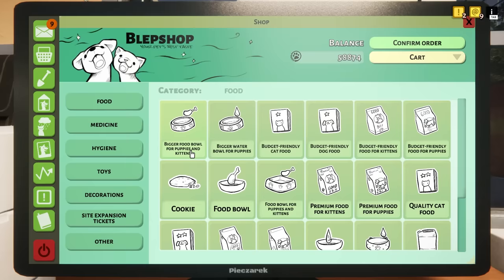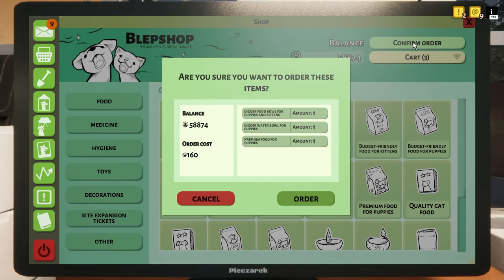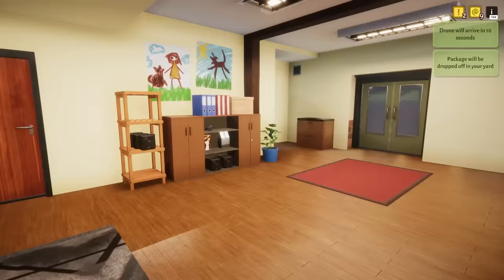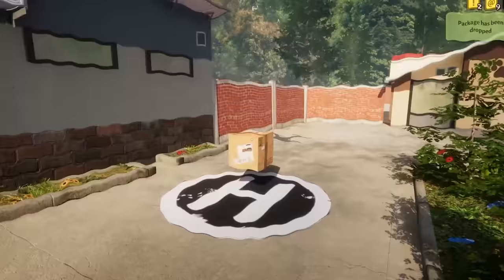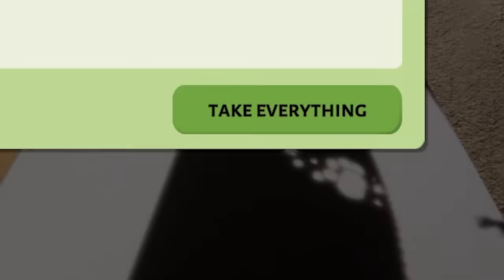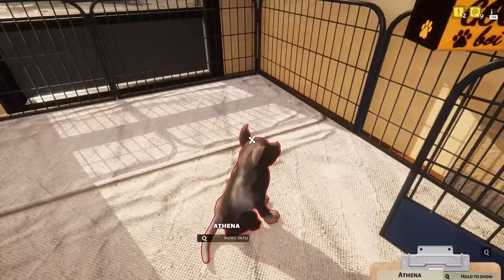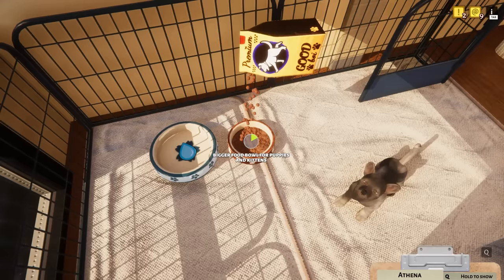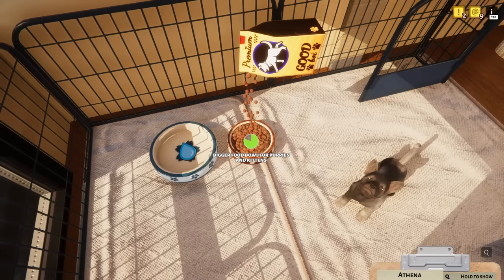A bigger food bowl for puppies and kittens - sure. Premium food for puppies - we're gonna treat them super good. Ordering that, and the Amazon delivery drone should be bringing that right away. We gotta get this guy some food quickly - take everything and let's go feed Athena. I got you some food and water. Just gotta place this down, the food bowl as well, fill it up. She's just staring at me, waiting for the food to get put in the bowl. This is amazing.